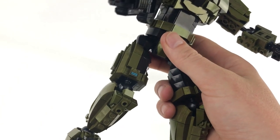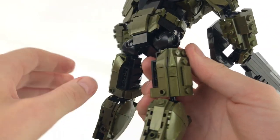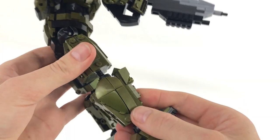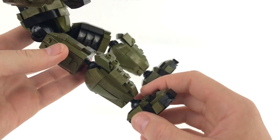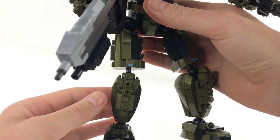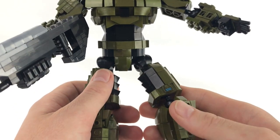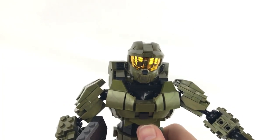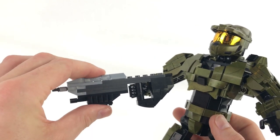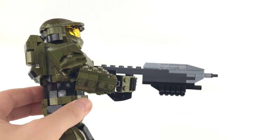Moving on to the legs — there are more printed pieces here, really nice printed pieces, one for each leg. They've done a great job of shaping the Mjolnir around his legs. The lower legs are absolutely brilliant, and the boots as well. Definitely a bit of a weak spot with the ankles — you can really see the ball joints there. They've done a good job of hiding it on the knees, which was nice, but at certain angles it lets it down. But you're never going to get away from that if you want articulation. It's just so much detail, which I don't think even on camera does this model justice. You really do need to build it — even down to this assault rifle. It just looks so good. They've done such a good job. I'm just so impressed, as I'm sure you can tell.